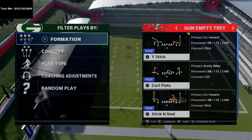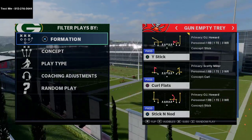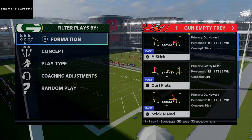In today's Madden 21 video, I'm going to be breaking down one of my favorite passing plays from 5 wide in Madden 21. This is a simple yard gainer — something you can go to consistently. It's just going to help you work the ball up and down the field against your opponent.